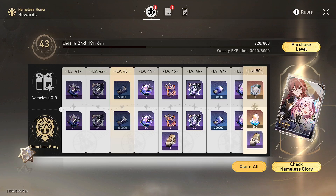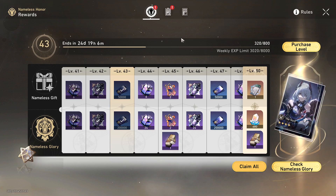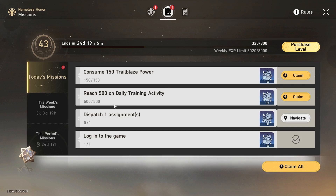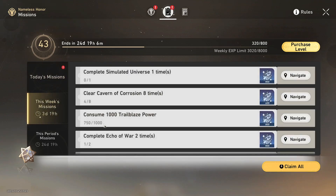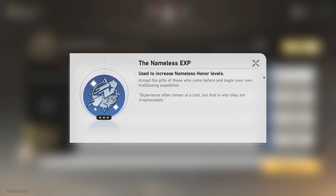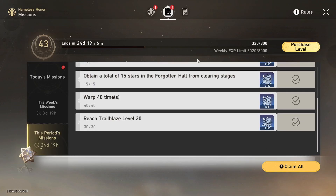When you get to the battle pass, the first thing I want to talk about is how to actually level up and progress. If you come to the top of your screen and click here, you'll get a bunch of missions. These ones are dailies — they reset every single day. This one's weeklies, once a week, and then this one's for the entire duration of the battle pass. These are really great to do because they give a ton of XP.